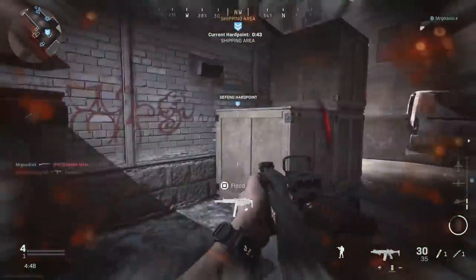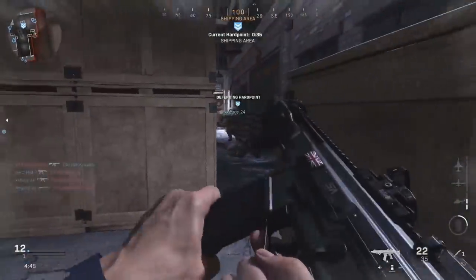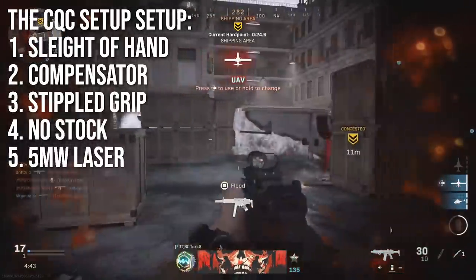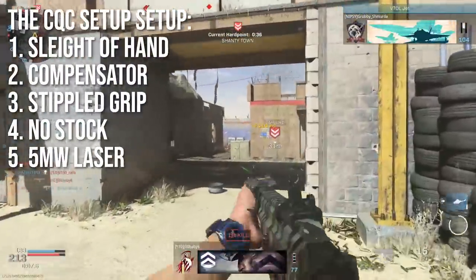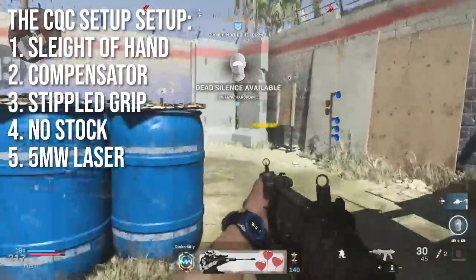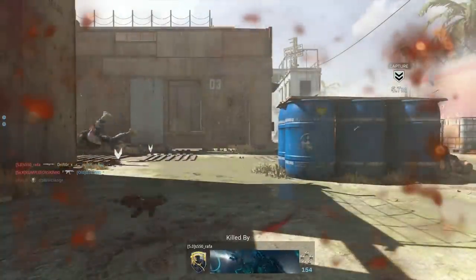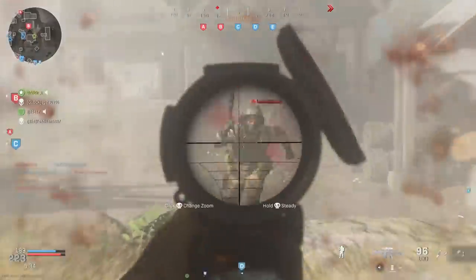Build two is the PDW or close-quarters combat setup. I like running Sleight of Hand for fast reloads, a compensator to cut recoil, Stippled Grip Tape, No Stock, and a 5 milliwatt laser. The No Stock and 5mW laser are for move speed and reaction time, and the Stippled Grip stacks with both of them. You effectively make a PDW-style Kilo that moves really fast. The compensator keeps the recoil from getting ridiculous. It's not as good as a dedicated MP5, but it's really fun.